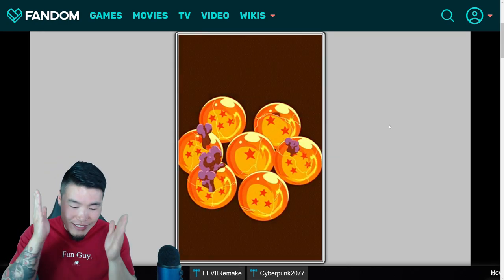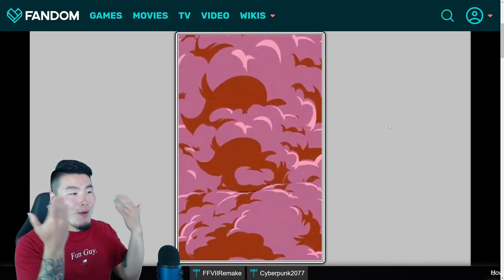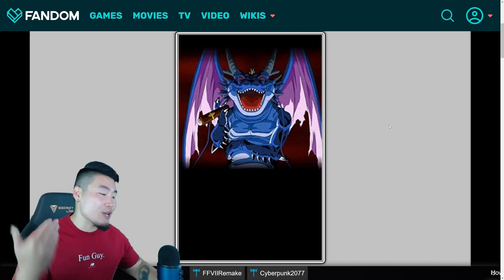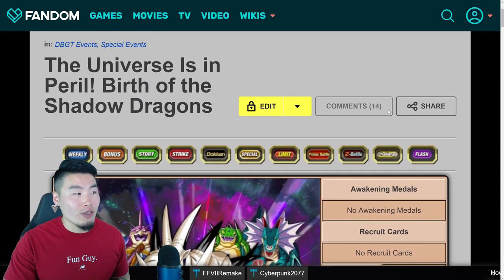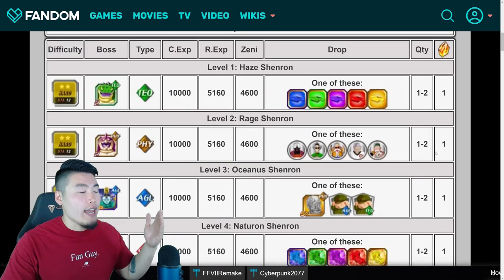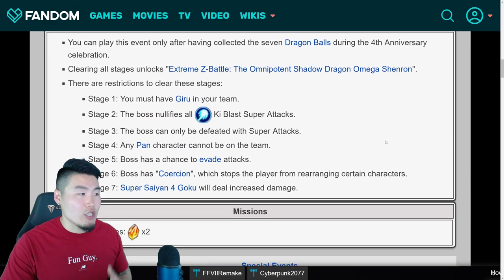So what you do is collect the balls, summon Black Smoke Shenron who is right there. And once you do that, you'll unlock a new event called The Universe is in Peril, Birth of the Shadow Dragons. And for this event, you fight the Shadow Dragons in order. And each of these stages actually has some kind of condition or some kind of restriction.